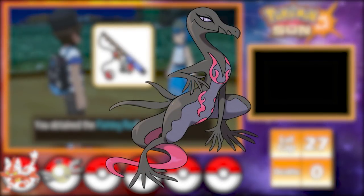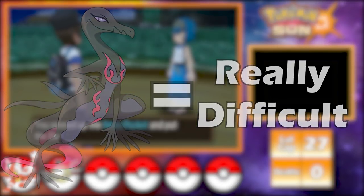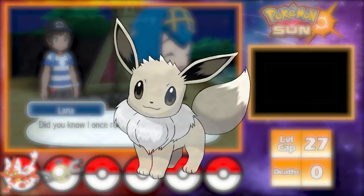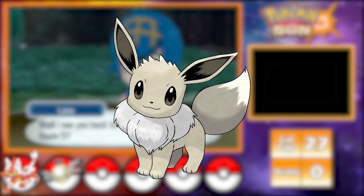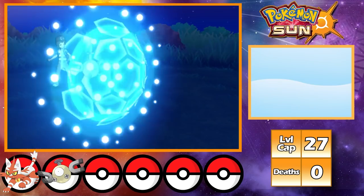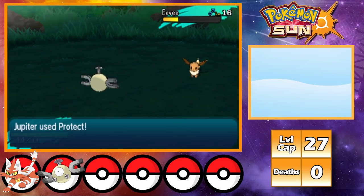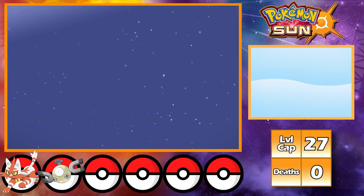Next up is the third trial, and taking down Totem Salazzle with my current team is going to be really difficult, so I decide to start another shiny hunt. For this hunt I'm going to be looking for Eevee, but because Eevee has such a low encounter rate in the grass, I'm going to be going through SOS Pokémon. Unfortunately, going through SOS Pokémon is an absolute chore, especially since I don't have any Adrenaline Orbs. After a solid week of shiny hunting, at 2:33am, this happened.